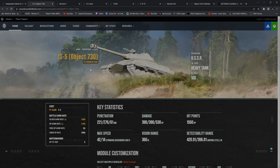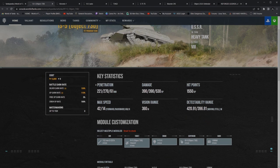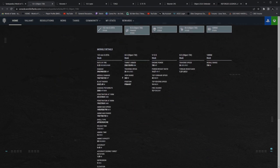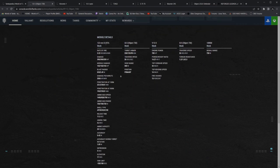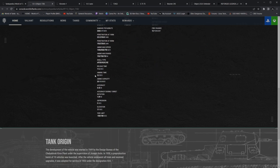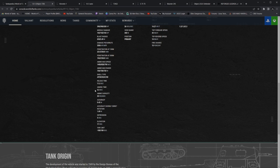So let's go ahead and jump into this. Object 730, the IS-5 — 12,000 gold, $50 right on the dot. 221 standard pen APCR. I do believe the shell velocity is 1,400. Your premium round is a heat round, and then your high explosive is a 61 millimeter pen. You got 390 and 530 damage. Really good statistics — 2,036 damage per minute. That is due to the reload time here: 11.5. Aim time 3.2. 30-round ammo capacity. Turret rotation — they did not include the 0.09 there.